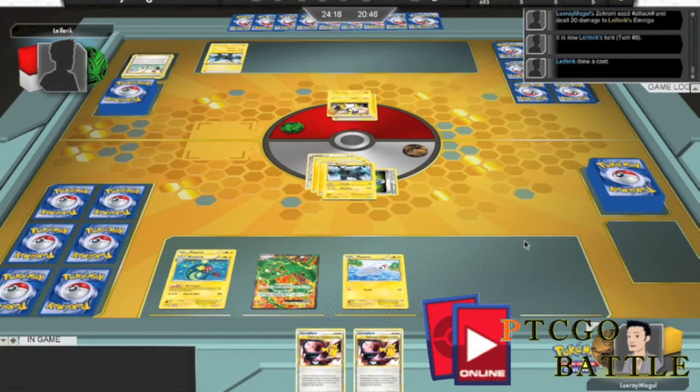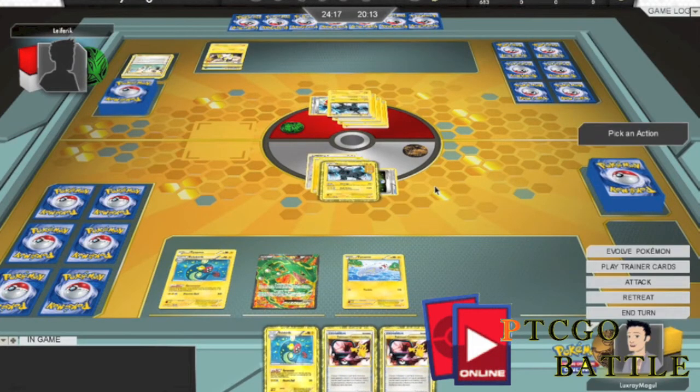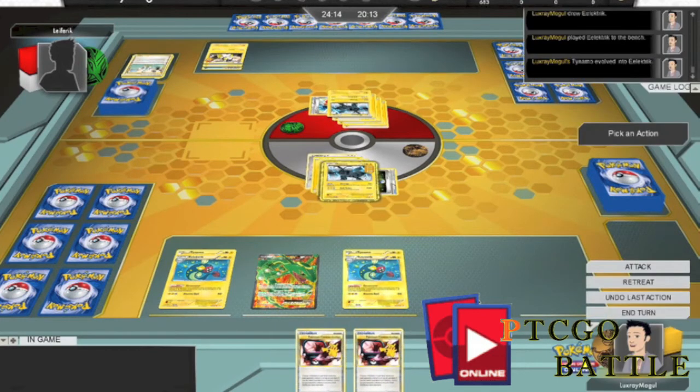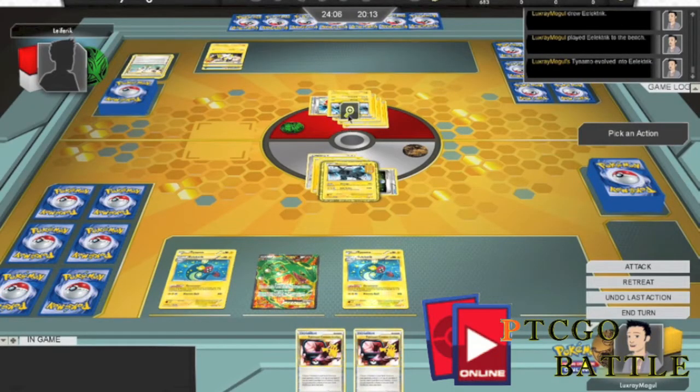There's a fully loaded Zekrom on the bench, looking very threatening. I don't want to do Bolt Strike now and pull it out because that doesn't look too promising for me. Then Rescue Scarf comes in and I get pretty upset because Rescue Scarf is still glitched. I'm pretty upset that he would do that kind of thing. The Rescue Scarf gets on the Zekrom, and I'm not going to Bolt Strike it because it gives him too much damage - he'd be able to knock me out next turn.